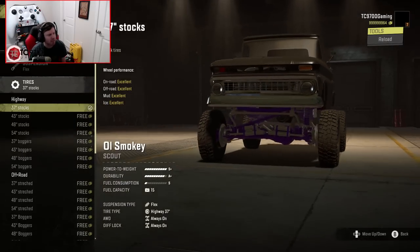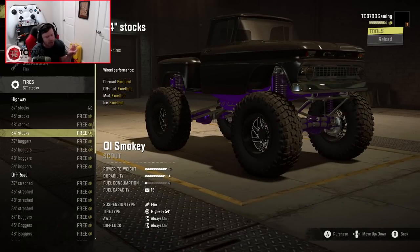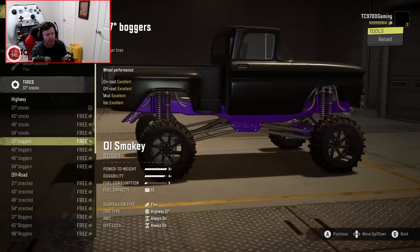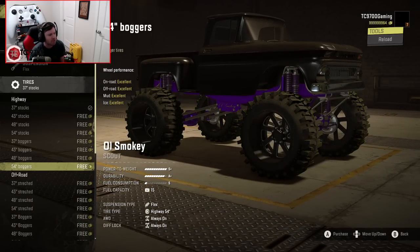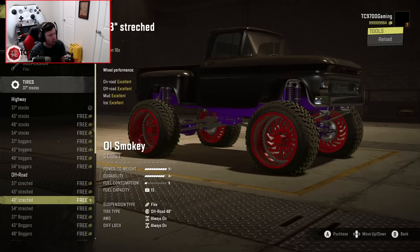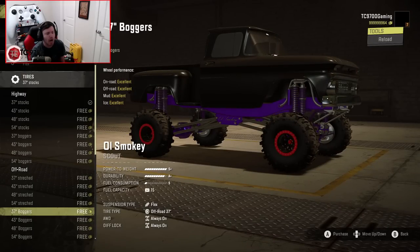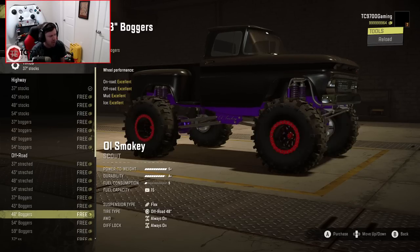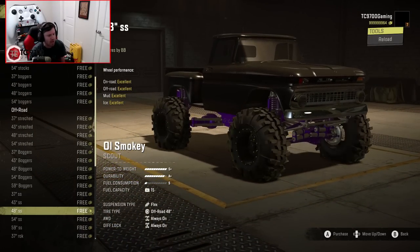Tires-wise, the stocks go all the way up to 54-inch tires and they look awesome. Then you've got boggers — lower sidewall, deep-dish wheel boggers — starting at a 37 and going up to a 54. Next up, the stretched tires look like trail grapplers on Archon wheels, going up to a 54. Then you have boggers with a lot more sidewall, really chunky-looking, going up to a 59 — a great option if you're trying to build a megatruck setup.